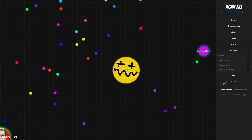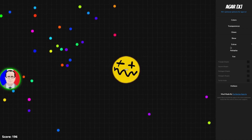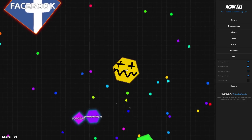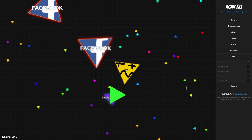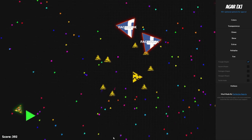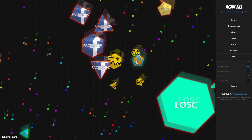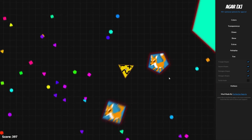Alright, let's move on to the second best thing — we have Fun here. You can literally change the shape of anything. If you select all, people will just be random shapes, whereas if you select triangle or any other one, everyone will be one specific shape. I think this looks really cool. You can see all the different shapes people can be.